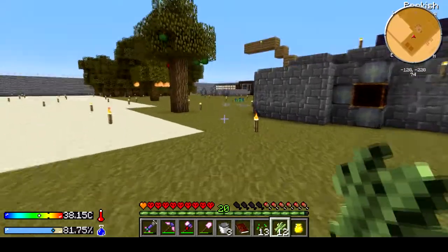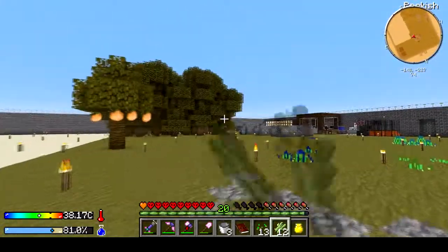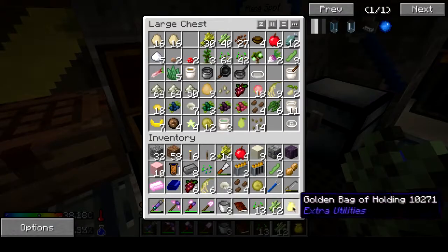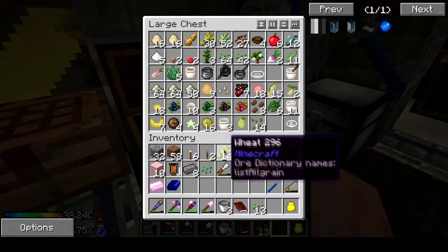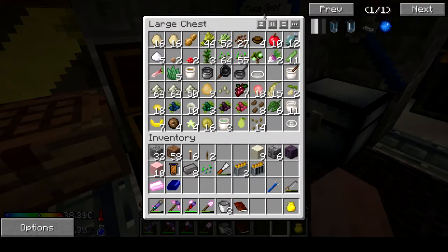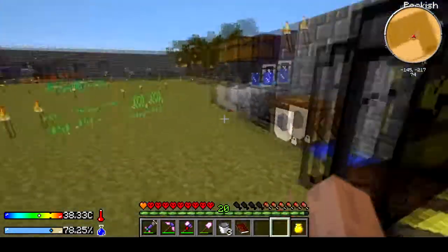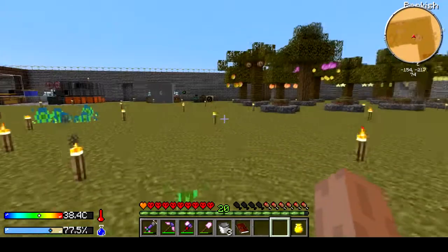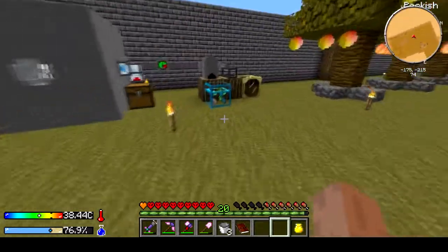I'm actually liking how my carbon is turning out, especially with the sugarcane part — it seems to be turning out really really well. Probably off camera I will shear all those trees and such, which is one of the reasons I want the machine frame: so that we can automate the shearing and gathering of wood.